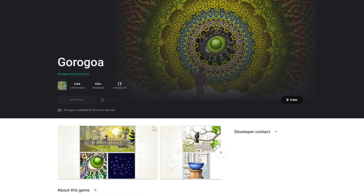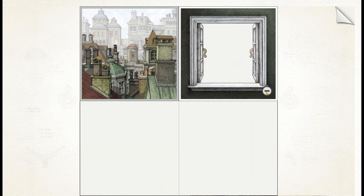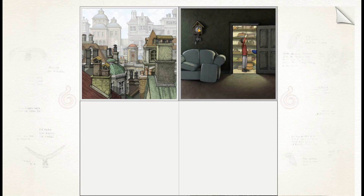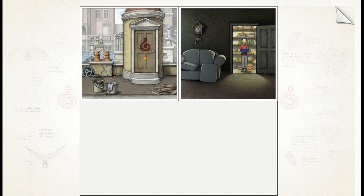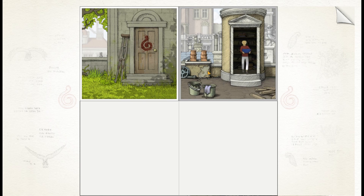It came out in 2017. It doesn't have that many downloads on the Google Play Store and if you look at it on Steam, it is a 99% overwhelmingly positive review rating. This game is an experience — that is the best way that I can put it. It is a puzzle game unlike any I have ever played. The premise is very simple: you have these four image slots of which you can navigate around different worlds and you have to find ways to interact with each image to progress the story.